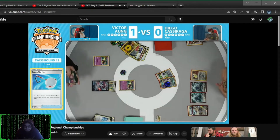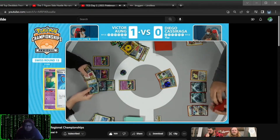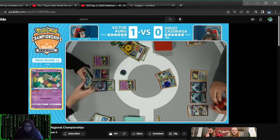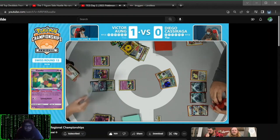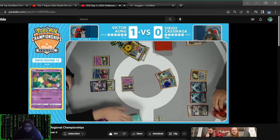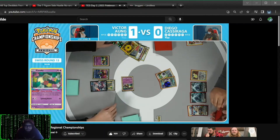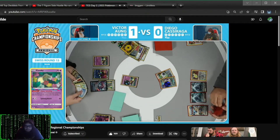With the way the cards have kind of fallen for Victor, there's already just three energy left in the hand. Started with like 20 — that's pretty good. We've gone down from theme deck numbers to championship numbers, and that's what we like to see. With that Scoop Up Net, it does reset that Concealed Cards, so being able to get that extra draw out of that Radiant Greninja.